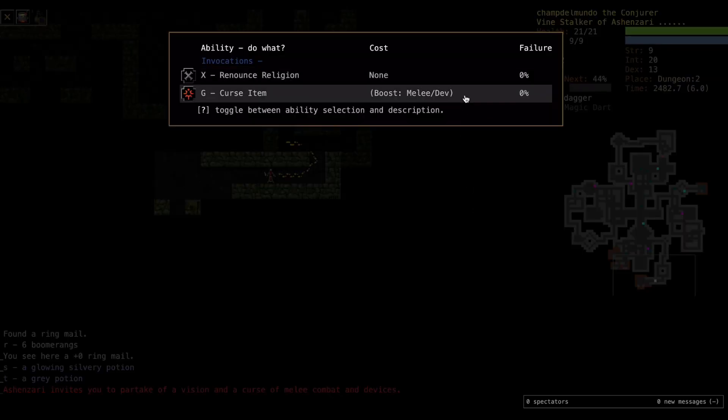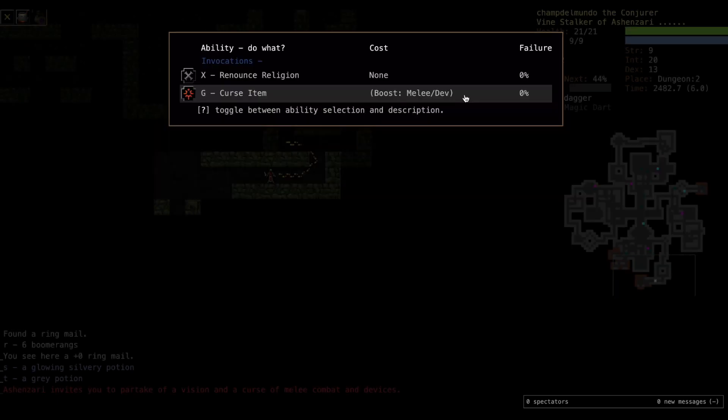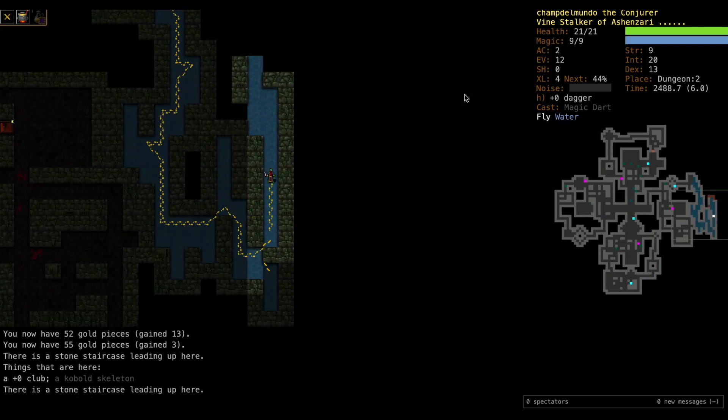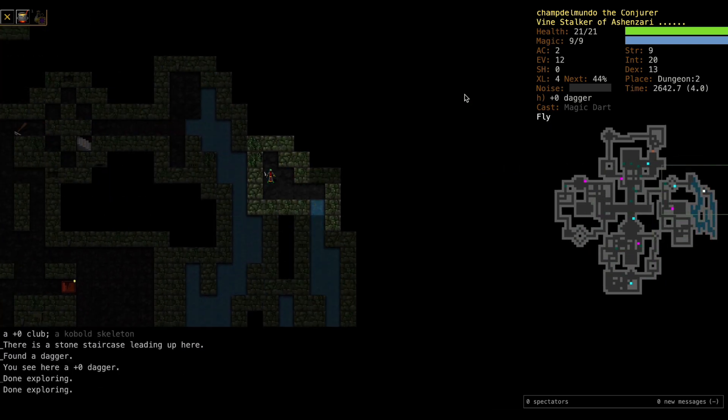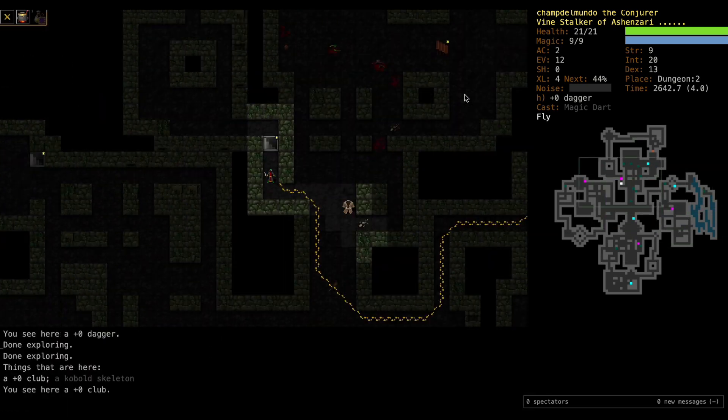We have a vision from Ash and Zari - we can curse one of our items to get better melee or evocations. Might be nice to get better evocations, but probably better just to skip this one and see if he can give something better down the road. That's the end of D2 - good start for this Vine Stalker Conjurer. Let's see what's going on with D3.